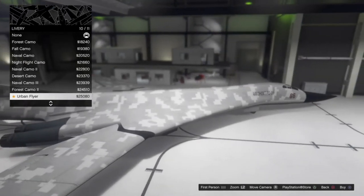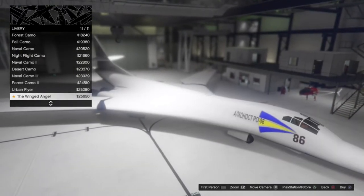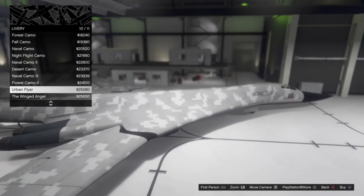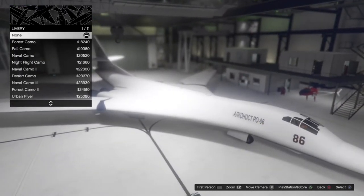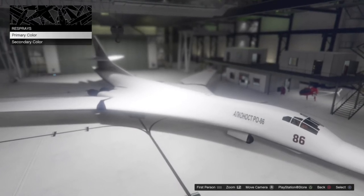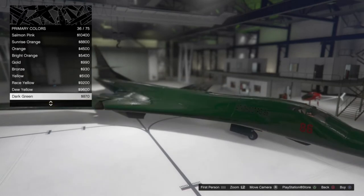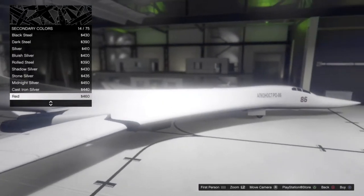Then we've got the Urban Flyer — that looks really cool, I like that a lot. Then we've got the Winged Angel — I really like this but I'm not going to go for it. There aren't that many great liveries in there. We do have paint options: the primary paint option changes all of that, and then there's a secondary paint option — let's see what that changes.